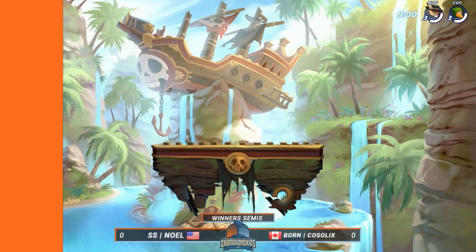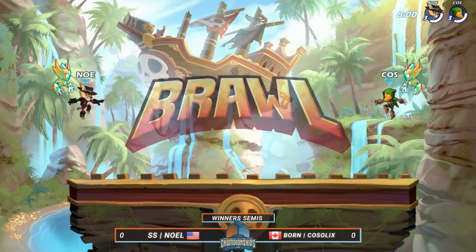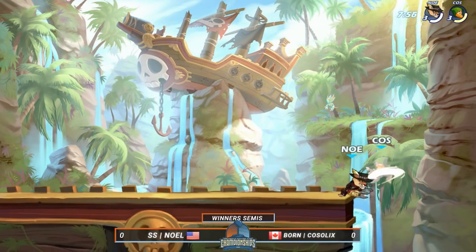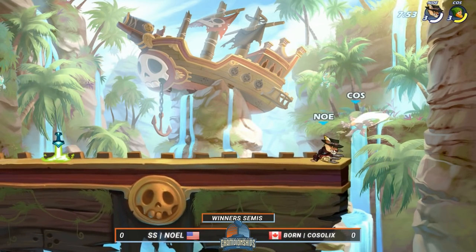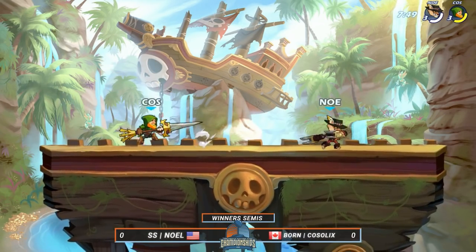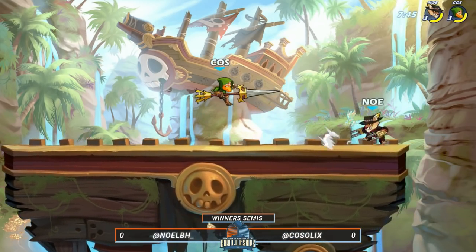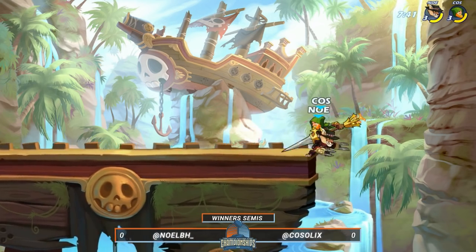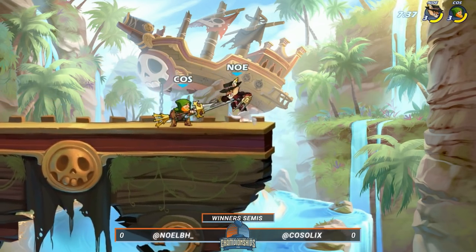Kosselix, of course, playing under Bourne. He was just recently signed, I think, in the past couple months, probably preemptively before DreamHack Austin. Oh, we're getting right into this match — Noel in the Surrey against Kosselix. Roland and Noel already finding the first weapon with Guitars, hitting him up with three neutral lights in a row.